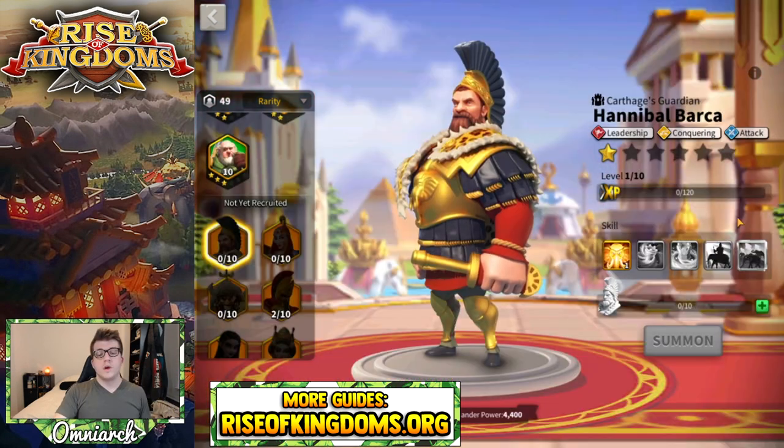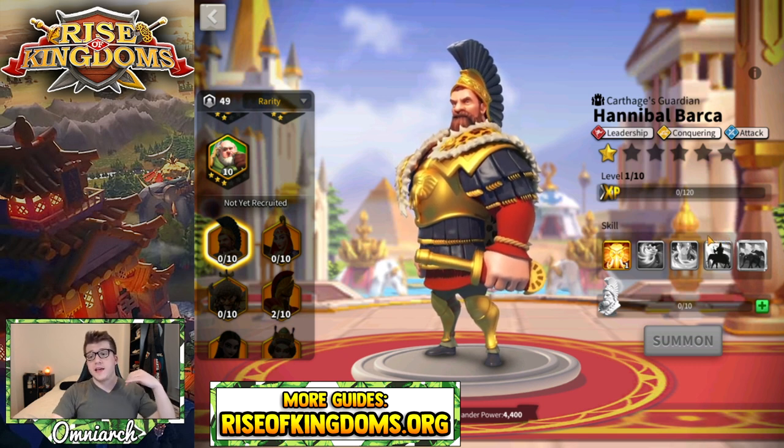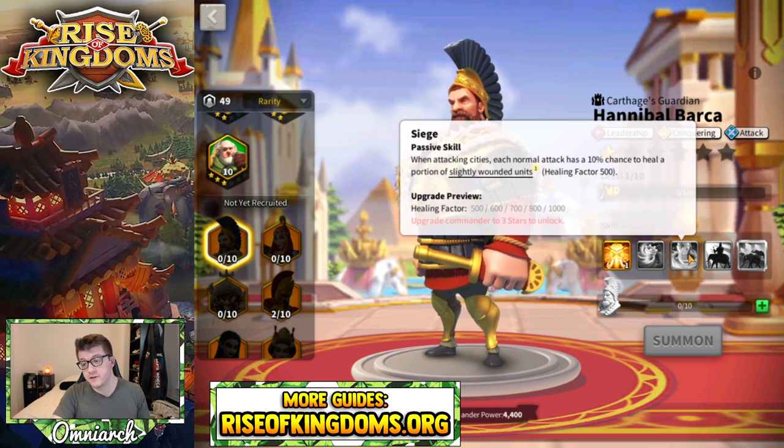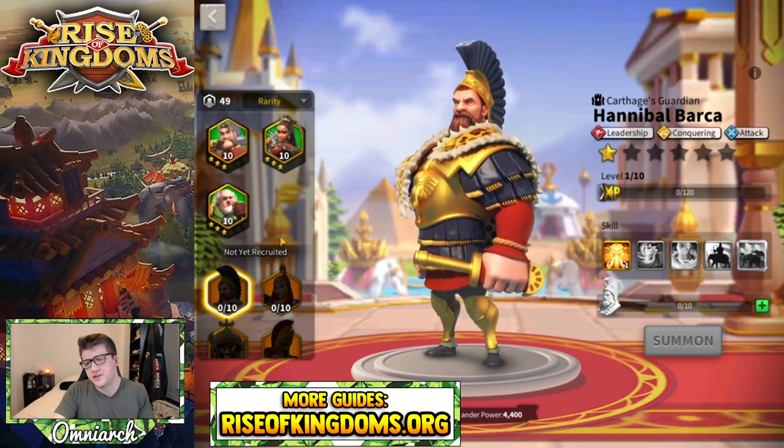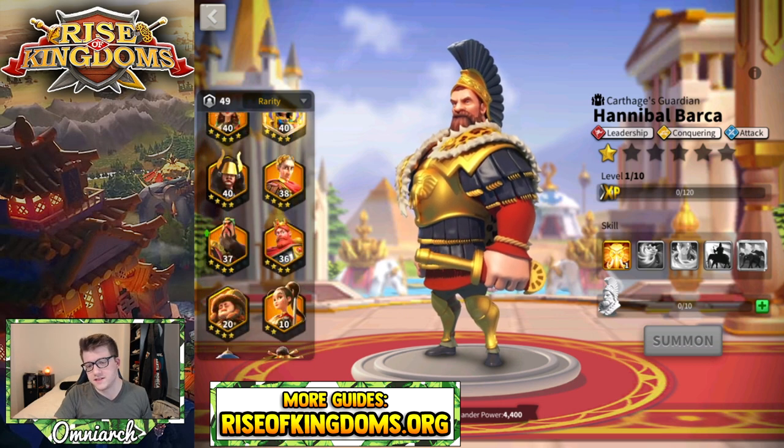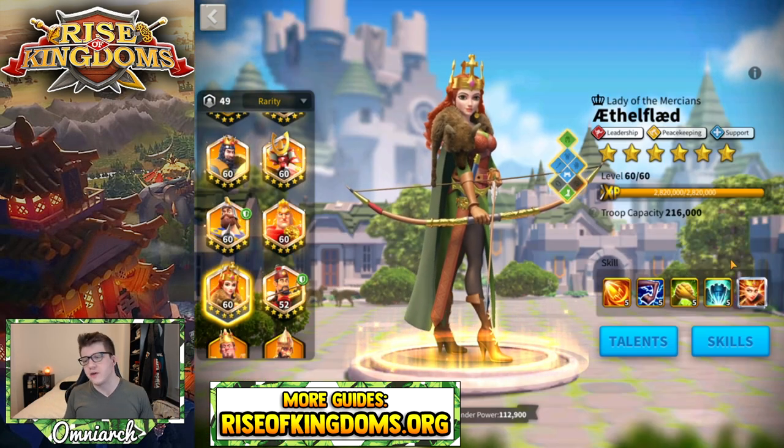When it comes to Hannibal Barca, the trick with him is don't spend money on him at all unless they do a really powerful buff to him. In all seriousness the third skill is the worst one because it's for attacking cities, but seriously — just don't unlock Barca, it's just not worth it.